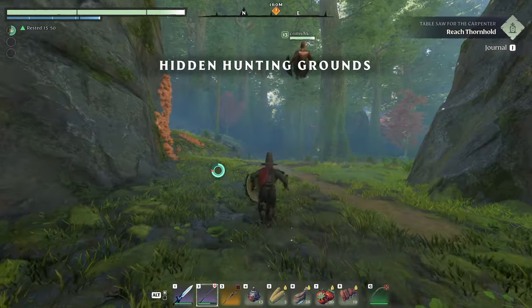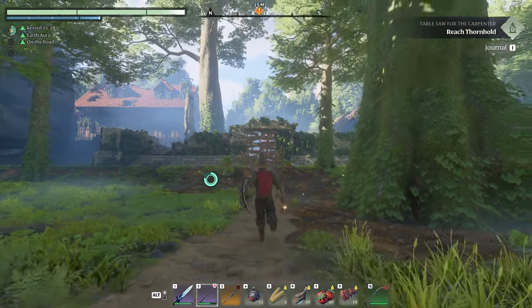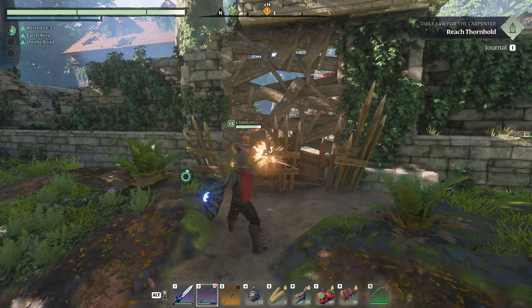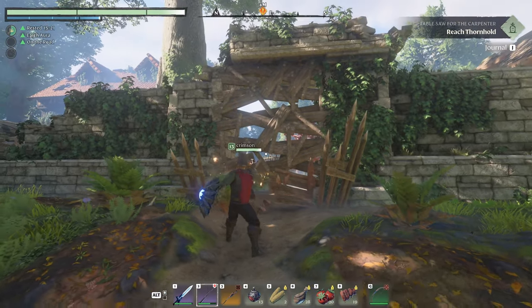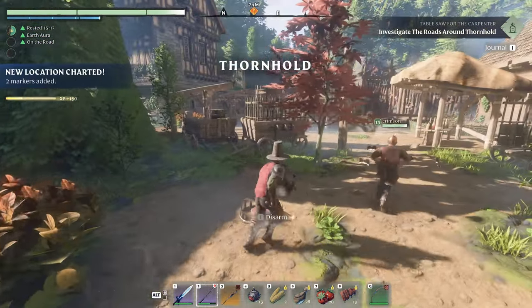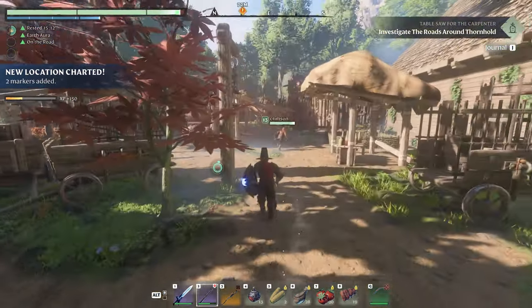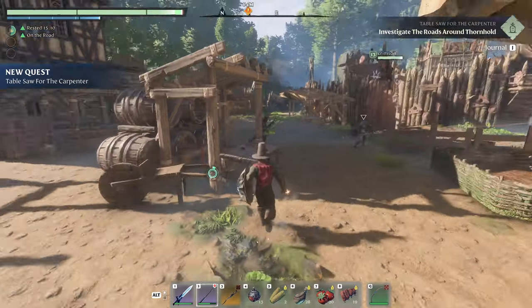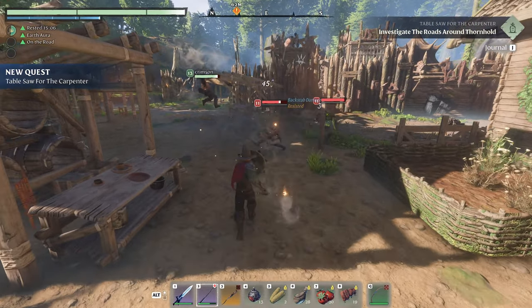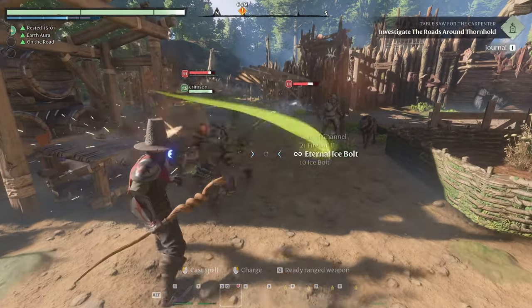A little hunting quest there completed on our way, and now we can head toward the table saw location. This has gotta be the table saw location — whatever this big village is. Thornhold! And of course I just got held in the thorns as well. New quest: table saw for the carpenter. We've got more of these poison guys that don't take damage very much.